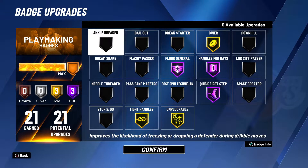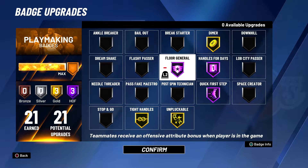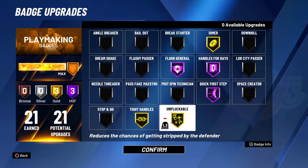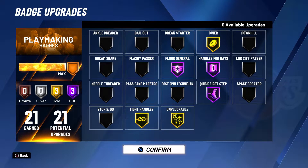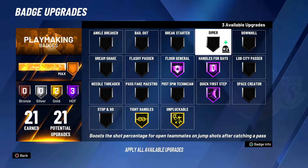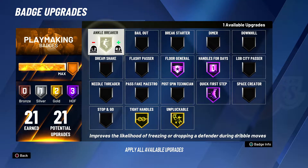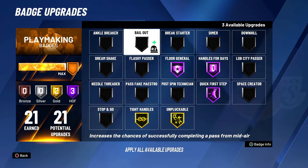For playmaking, my badges change a lot. I got four general hall of fame: handle for days, quick first step — I recommend these three hall of fame. Unpluckable — at least have gold or silver. A lot of centers are good this year so I put dimer so they can shoot more greens. Sometimes I change it depending on who I play with — either gold dimer, gold lively, or ankle breaker if I play one-on-one.